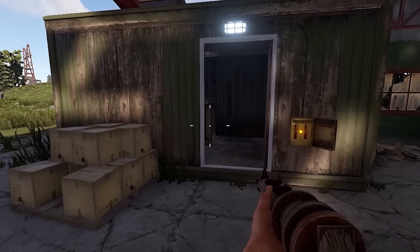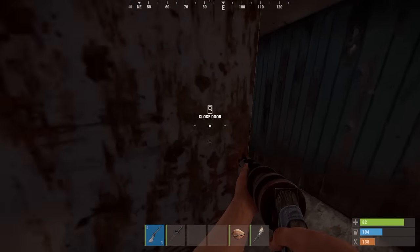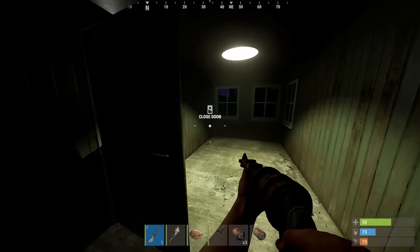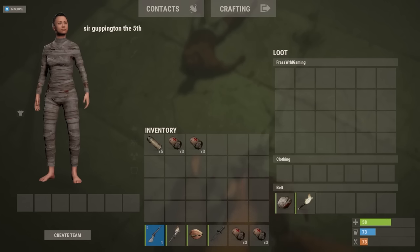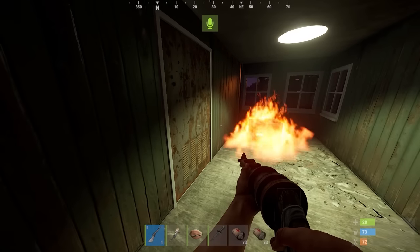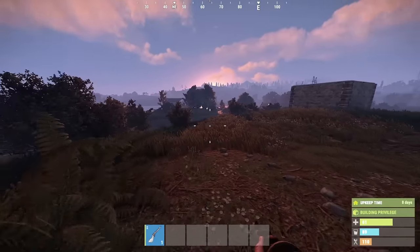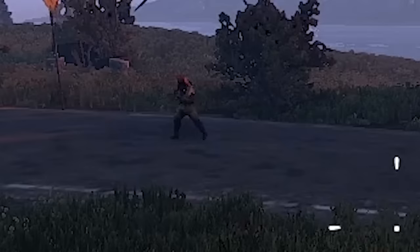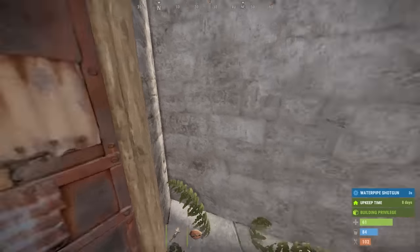This next spot I straight up just stole from Stimpy. Basically we're gonna be waiting behind the door and when somebody loots the crate, we peek out and blast him with a water pipe. Surprise, bitch! Bro had a rock and a torch. Then I get set on fire — it's getting hot! Who does that? Mining outpost is a long walk away, so I'm gonna be doing a lot of walking. Man, I'm going back to gas station — that's the only monument that's worked so far. I'm the giant rat!